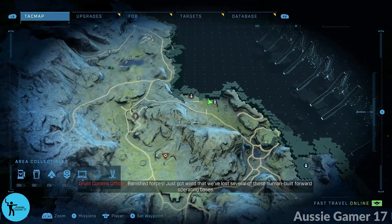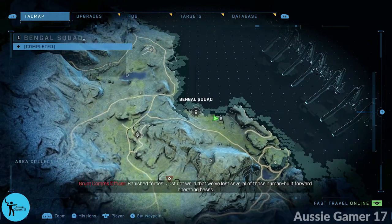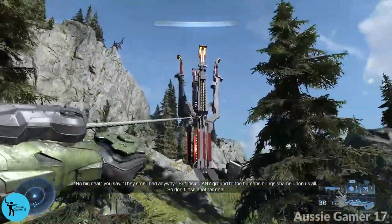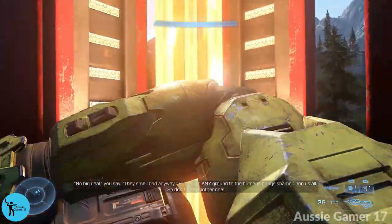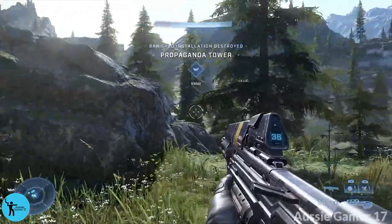Just off to the east, you want to find this propaganda tower. It's just to the east of the Bengal Squad, so find this tower — you know the drill by now.